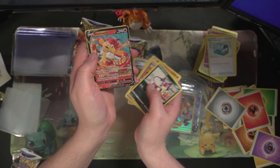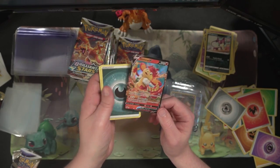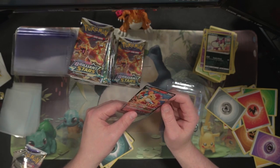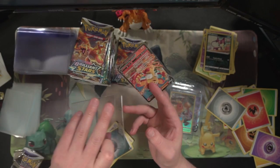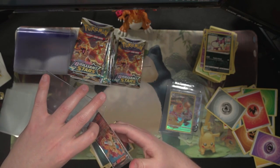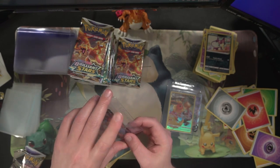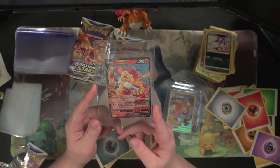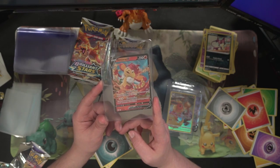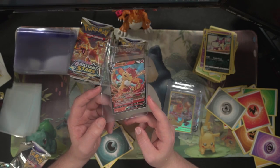Purrloin, Shank, Scollipede, Gloria — oh my god, it was Simisear V! We finally found him! It only took... I don't know, eight booster boxes and maybe 140 sleeve booster packs. We finally got Simisear V. Oh, so much work for such a low value card, but we finally got it!